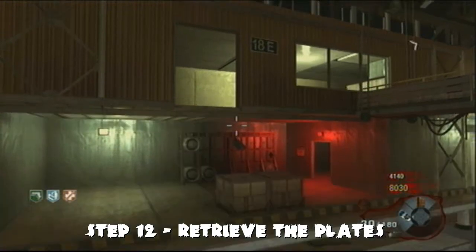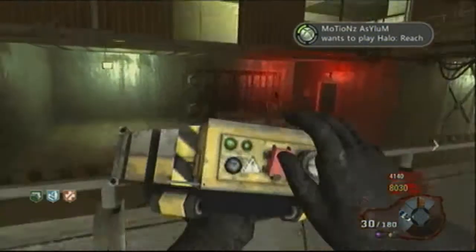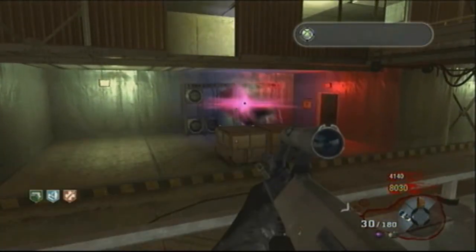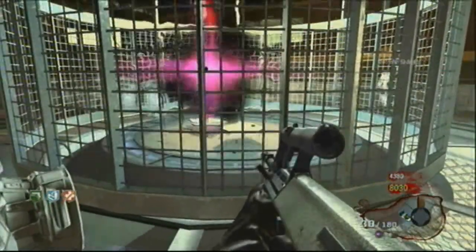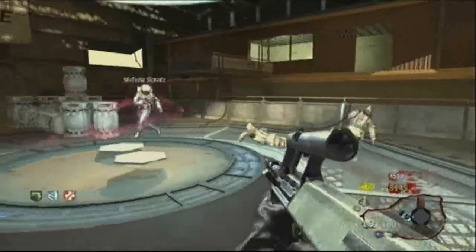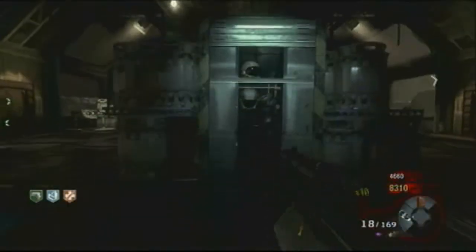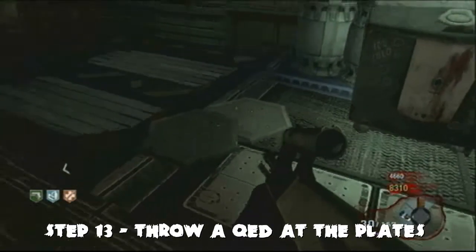Big Bang Theory step 12: head to Earth. Throw a grenade to knock the plates off the shelf, then throw a Gersh device to suck the plates up. The plates will be teleported onto the teleporter pad, where you can bring them back to the moon with you.